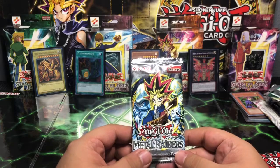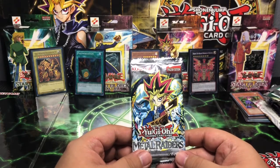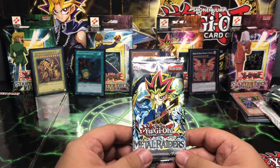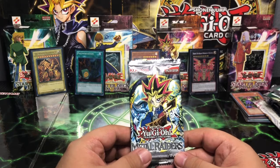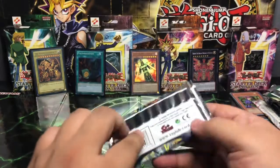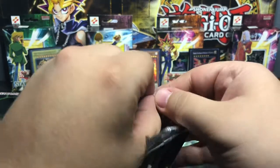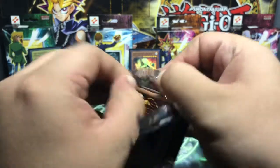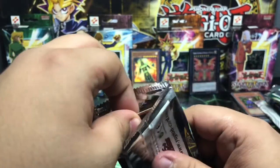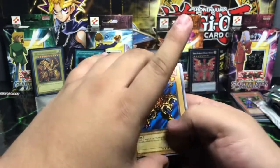What can we pull from this pack again? I wouldn't mind the Gate Guardian as I mentioned before. I have pulled the Black Skull Dragon, so I wouldn't mind another. Maybe an Ultra Rare Change of Heart — that'd be pretty cool. One way to find out. Last pack of the video — what are we going to pull? Can we pull an insane last pack pull guys?